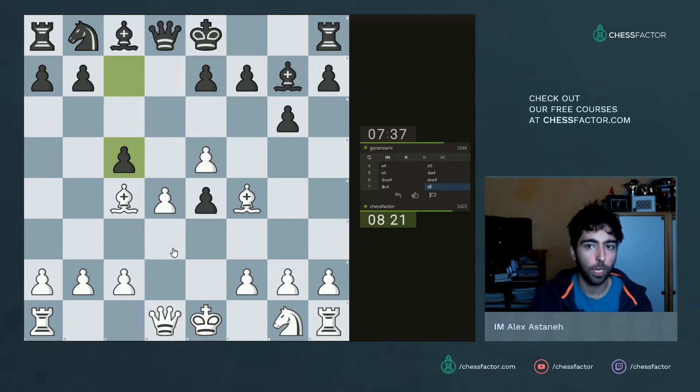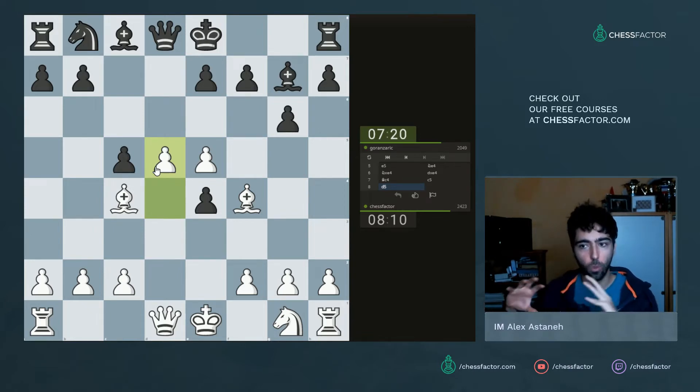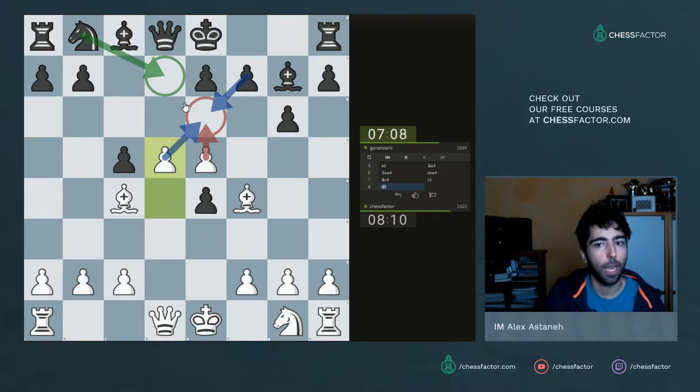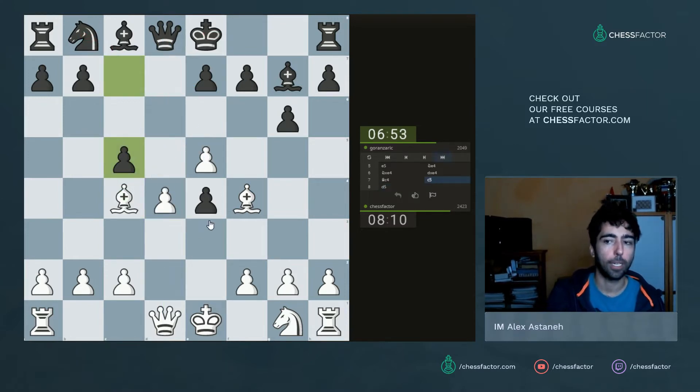He's gone for c5 trying to break down my center, which is the right approach, but it's quite dangerous because it does allow me to push with d5. I'm going to go for it — it's a bit enterprising and risky, but so tempting to drive two connected pawns into his half of the board. For example he could go knight d7, but then I could continue to push with e6, and after pawn takes pawn takes, if he moves his knight I'd have bishop b5 check — and in that position I'm actually already winning material because if the king moves the queen drops.